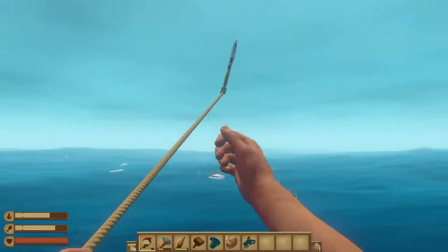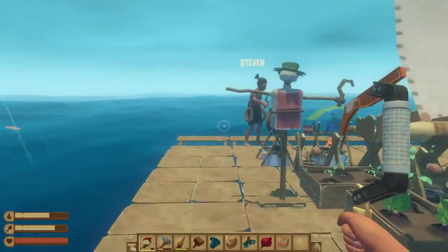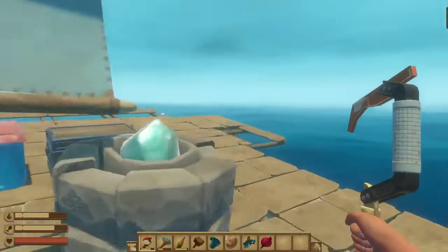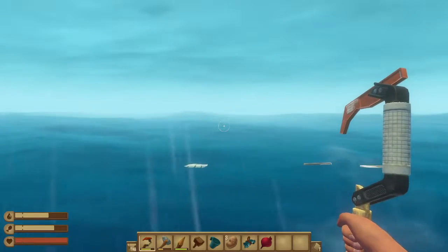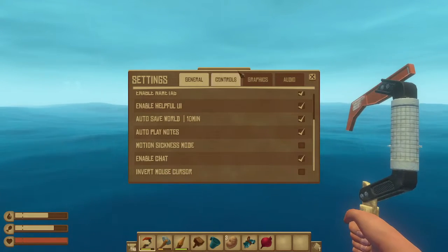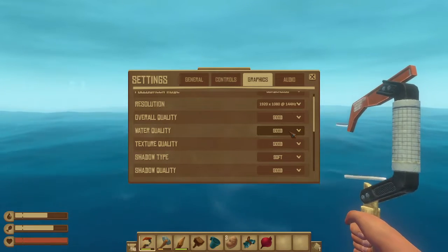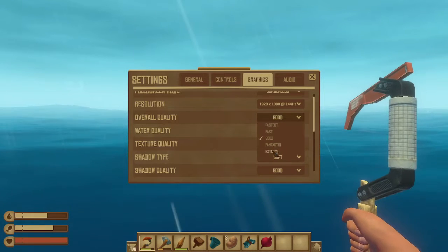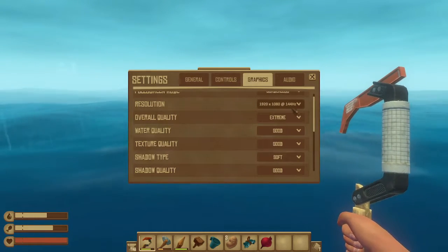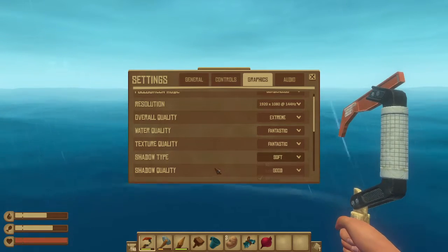I got a decoration package — yeah, you'll learn decoration stuff. Big island, small island, where? It's my render distance. Overall quality is good, water quality is extreme.